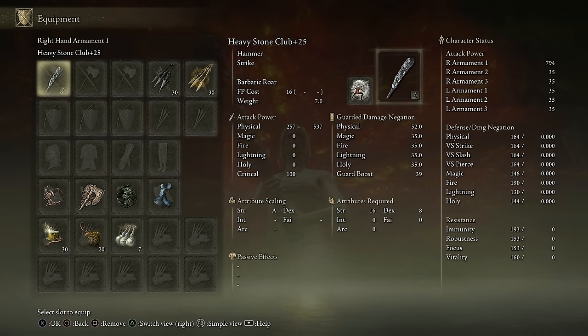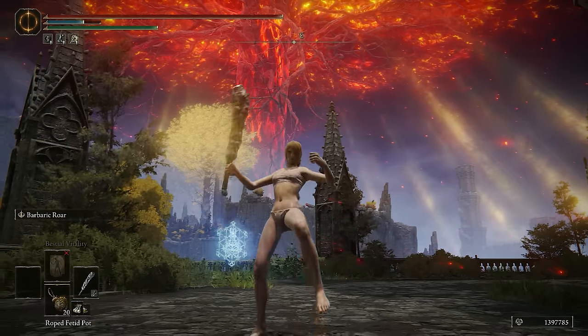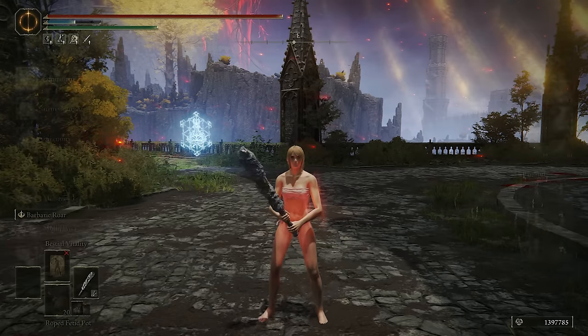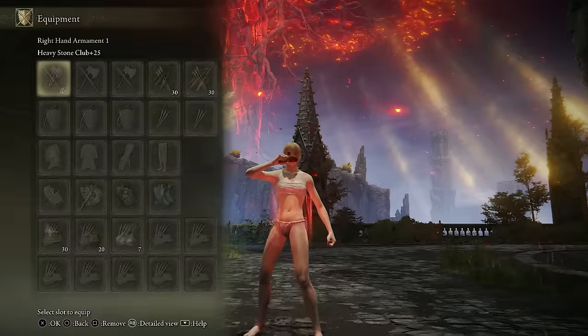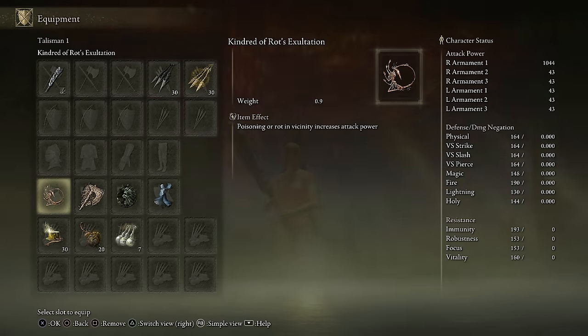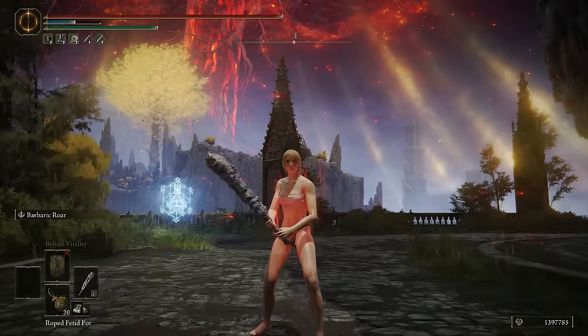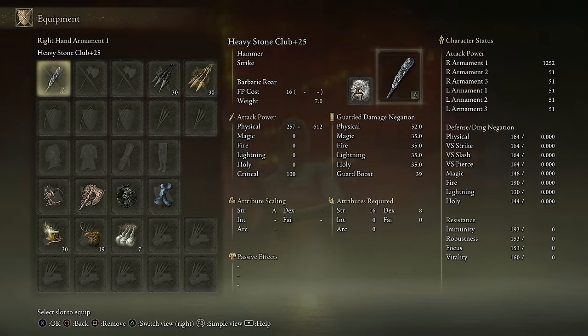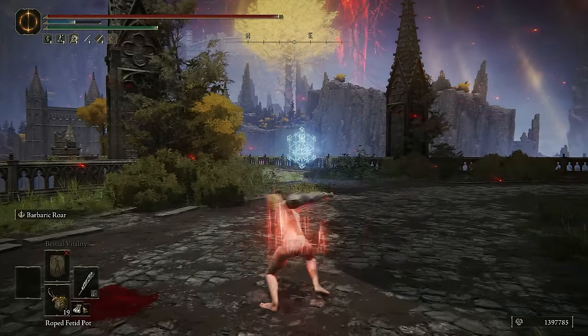The base damage on the Stone Club is 794 with this setup. When we use the Roar Buff, it does buff up the weapon quite a bit — goes up to 870. We're also going to be using the Exalted Flesh to boost our physical damage, pushing it to 1044. And then we can also use the Kindred of Rot's Exaltation to buff us further by poisoning ourselves. Now we're pushing 1252 AR out of the Stone Club, which gets the true combo from the R2.